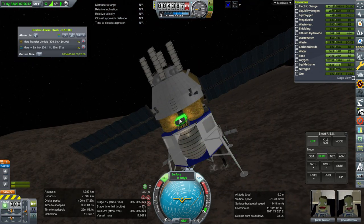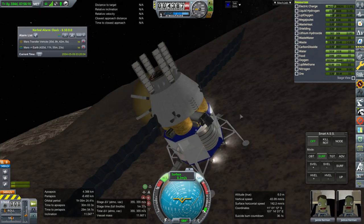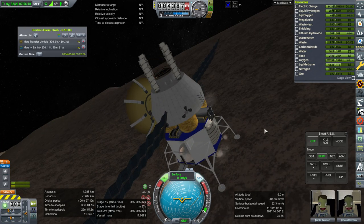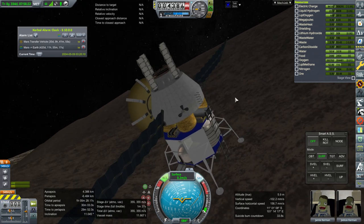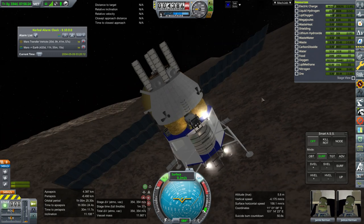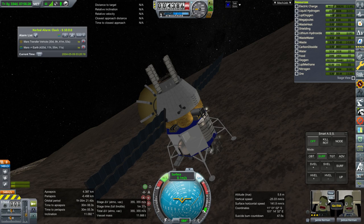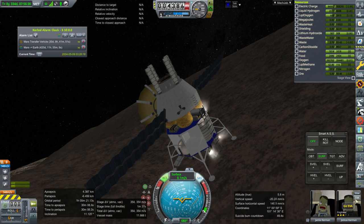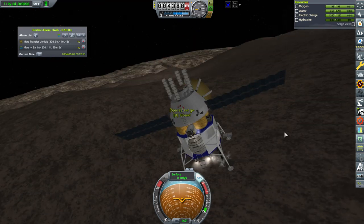I don't know — I guess we can try and get a kerbal out. I doubt the kerbal needs a ladder but let's see. I've got sort of an invisible hatch here — I don't know whether the kerbal will be able to get back in to be honest. It's a dodgy business. I'll have Jetcast do it. Well, it has 'board' — that's a good sign.